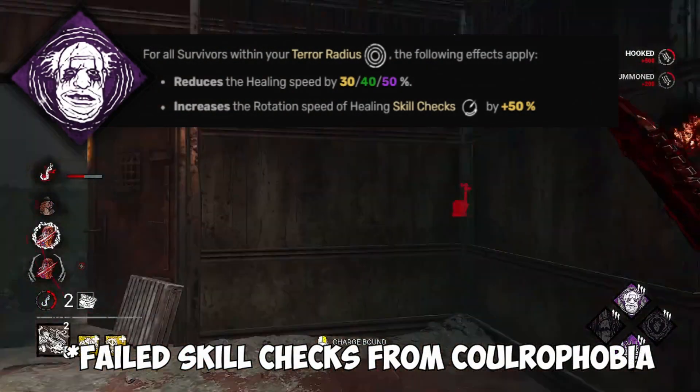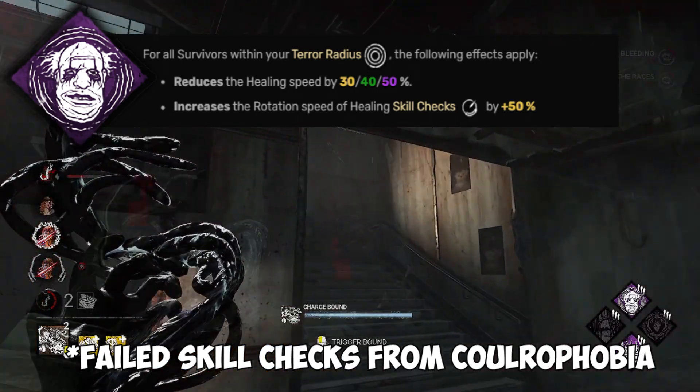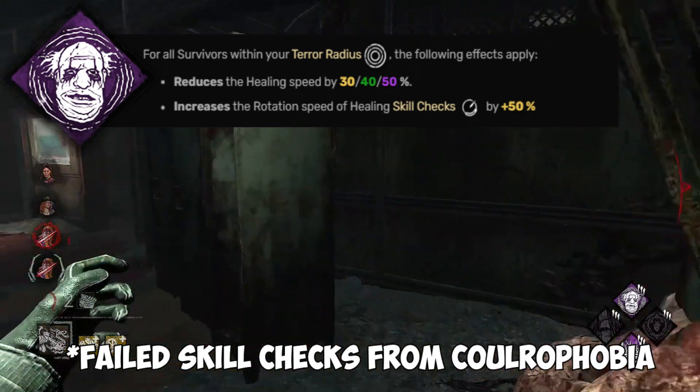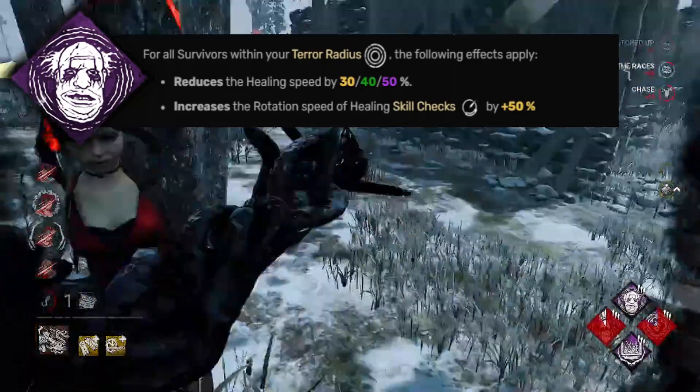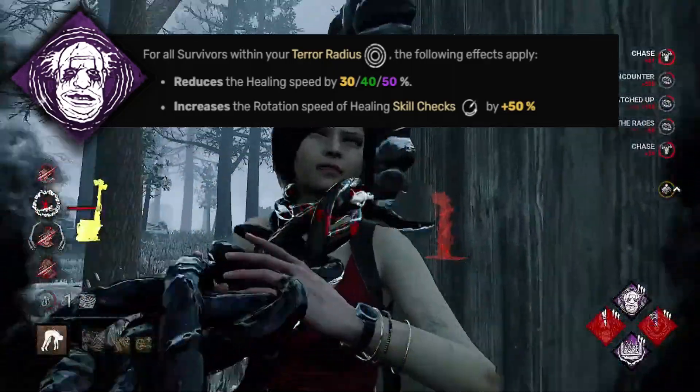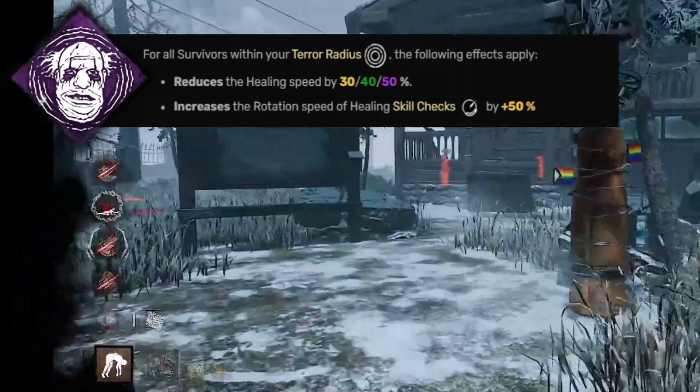And finally, Chlorophobia. With Wesker having the biggest terror radius in the game, we should probably make use of it. Chlorophobia has passively given me pressure, as survivors all need to heal, slowing the game down and aiding Call of Brine. On top of this, with the hit-and-run aspect of Dark Devotion, a lot of the time at least one survivor is injured.